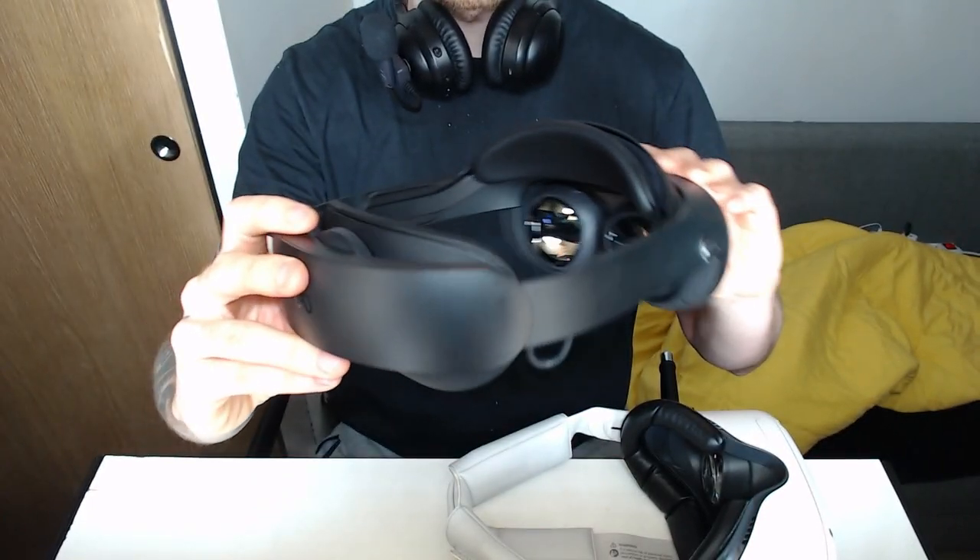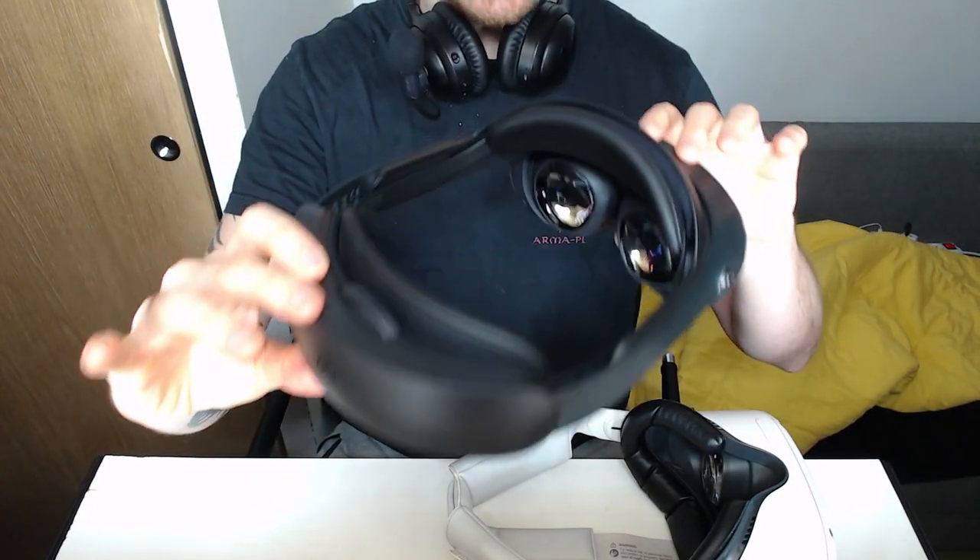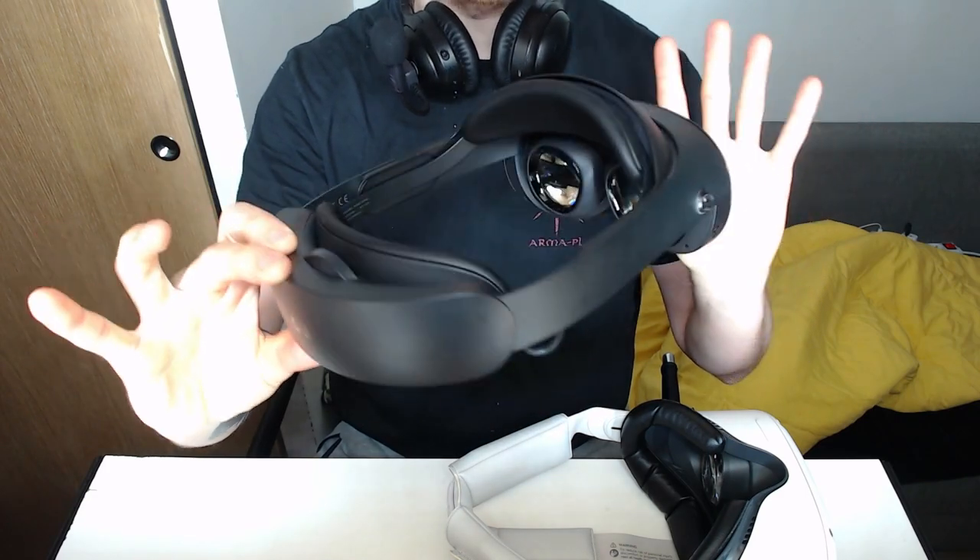I'll talk about the light blockers in more detail later. Wrapping up the external design — with the leather pads and the sleek design, everything seems great. The biggest upgrade you'll notice immediately are the lenses. It's jumping to pancake ones, which changes a lot about this headset in terms of size, weight, and clarity — just everything.